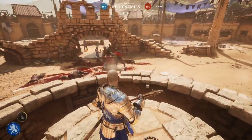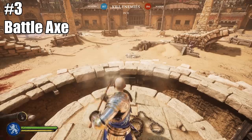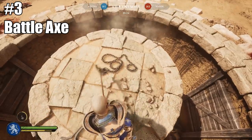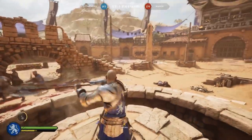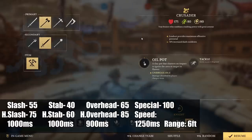Coming in at number three for the best weapon in Chivalry 2 would be the Battle Axe, which is also one of the first unlockable weapons in this game. The Battle Axe is so good because it has the highest damage output of any weapon in this game combined with its speed, making it absolutely insane for taking out large groups and killing people as fast as possible. I recommend using the Knight class or the Crusader class for this, since you'll want that extra armor — the Battle Axe only has a range of six feet, one of the shortest in the game. The Knight class also gives you oil pots and throwing axes for a damage boost.